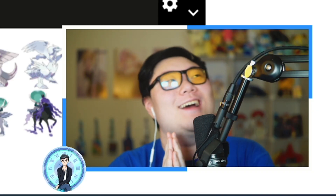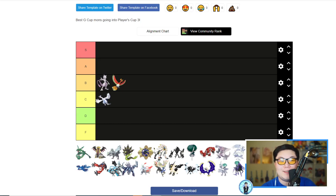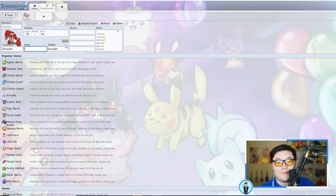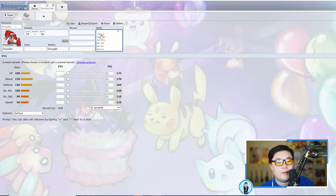Next we have Gen 3 — starting with Groudon. I always get told off about my Groudon opinion, but I think regular Groudon is really not great. Primal Groudon is an absolute monster, easily top three Pokémon ever made, but regular Groudon feels super underwhelming. Its stats are decent — good Attack, solid HP, okay Special Defense — but 90 Special Attack isn't great even though it has access to a decent special coverage moveset. Its Speed is kind of average.